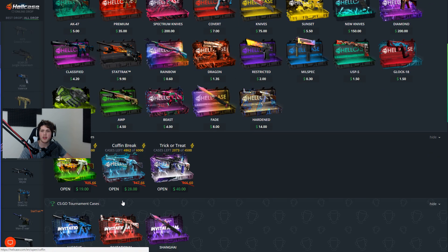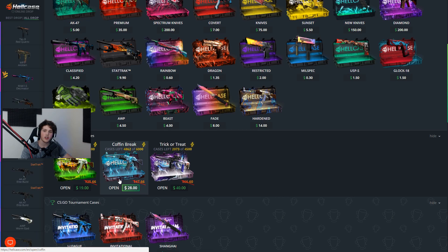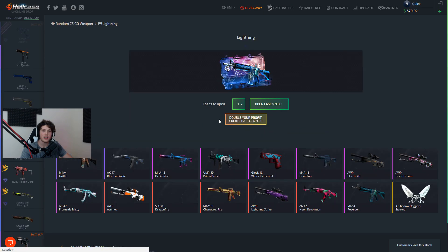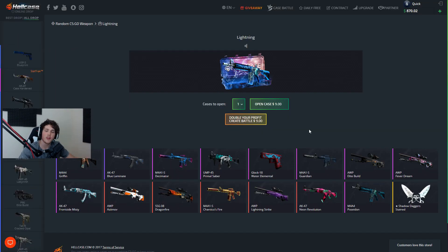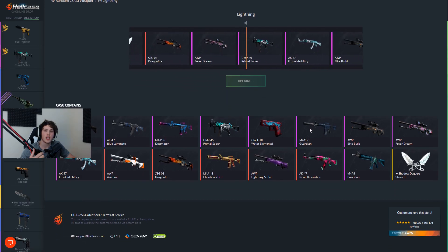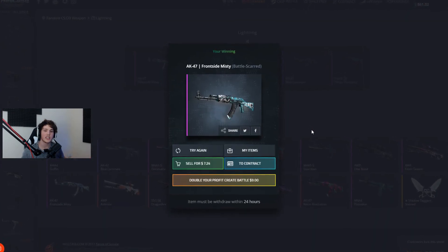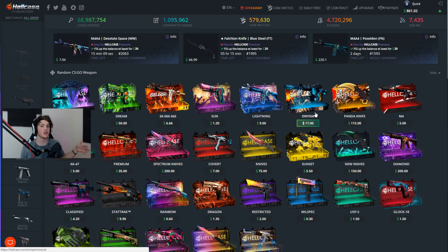We've got to start with a case I have not yet opened before. We could go for one of these new Halloween cases — Frankenstein, Coffin Break, Trick or Treat — but they're kind of expensive. So let's start with the Lightning case at $9. There's some cool skins in it, even an M4A4 Poseidon. We got a Frontside Misty Battle Scarred worth $7, so we took a slight loss of about $1.80. Not really too bothered about that.